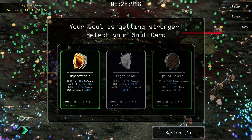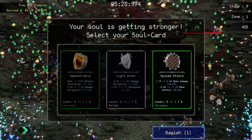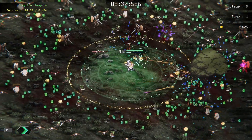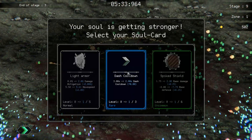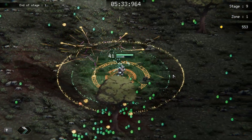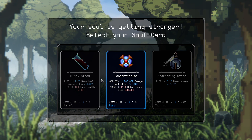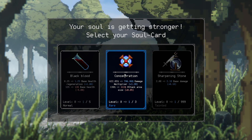We're actually gonna banish something — we're gonna banish 'Impenetrable,' and we are gonna take level two on a movable object. Taking base damage up is good I guess. 876 more gold — and we're gonna take a little bit of a hit in attack size to get up to 746 percent damage.